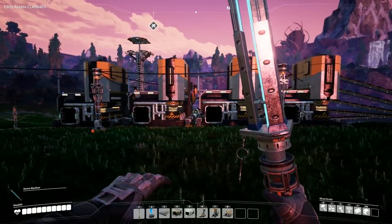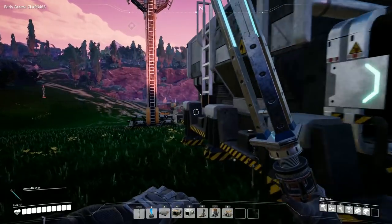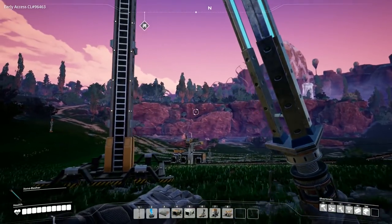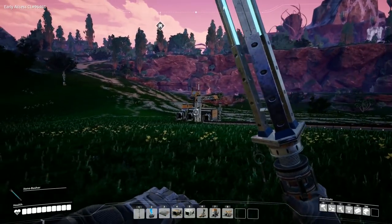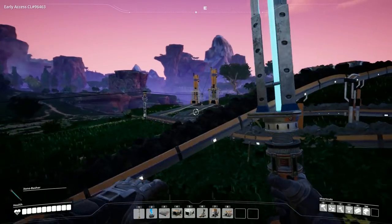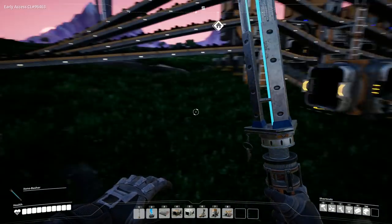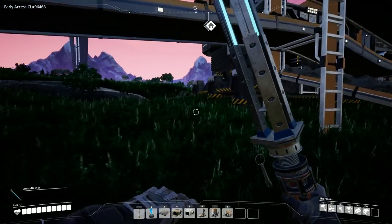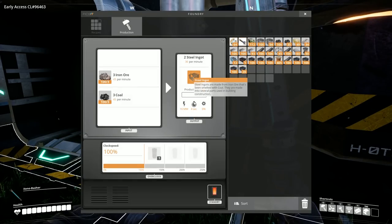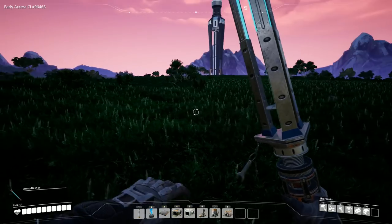Welcome back to Satisfactory. In the previous episode we began producing steel. Our coal supply is coming from about a kilometre away, arriving via truck to the station and then fed into all of these machines. We also need iron, which is from over there. In this episode we're going to actually make some product — turning steel ingots into something useful for the factory.